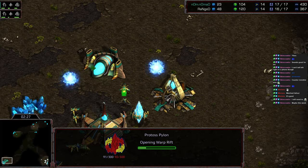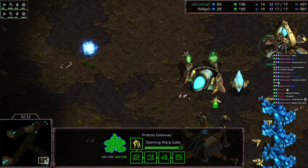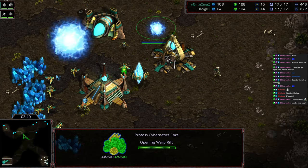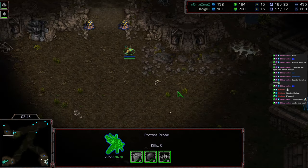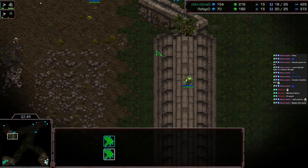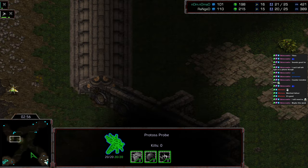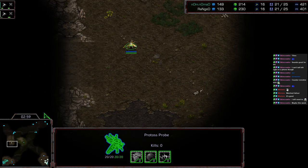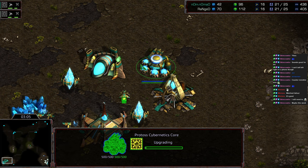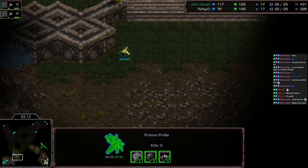Nomad is going to go ahead and get the defensive first zealot out. Looks like we have a defensive first zealot opposite side as well. Cybernetics core a little bit earlier there for Ranged — might have skipped the zealot first as far as that build order. Both probes are going to come across each other at this corner. That was an interesting scout pattern — Nomad went top right, then left, and now he's going to end up with a very late scout position. No shenanigans as far as next tier tech as of yet — this could be an interesting macro game.